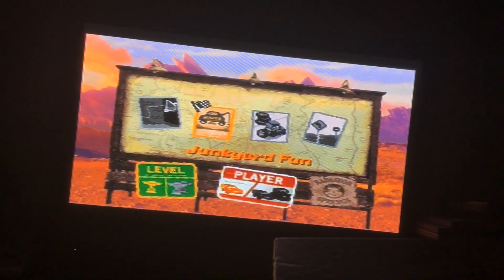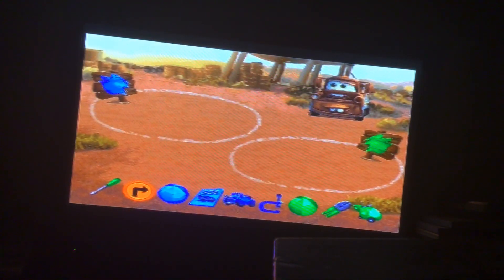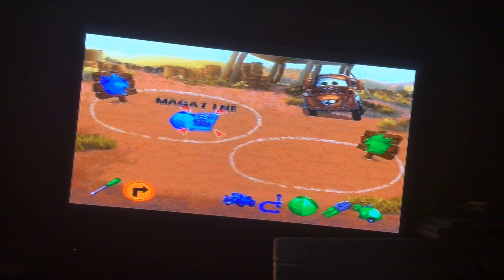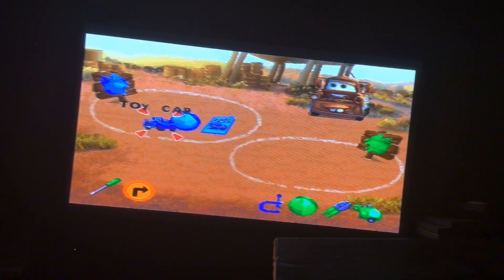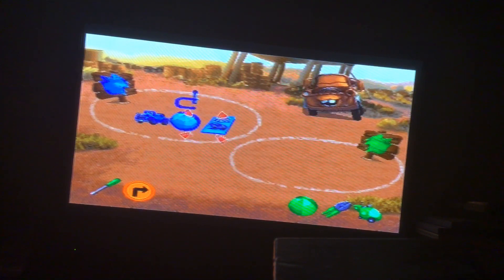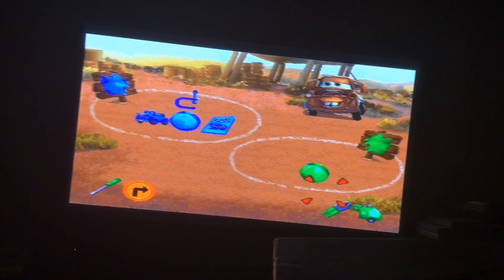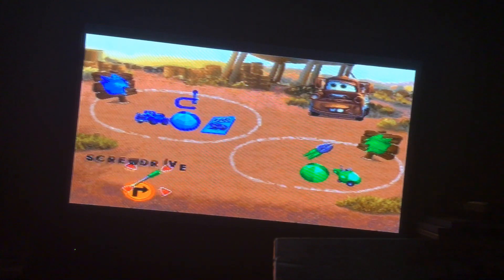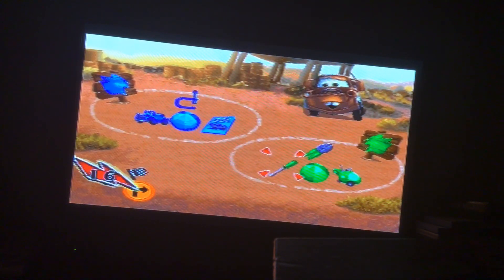Junkyard Fun! Help Mater sort out the junkyard. Put the green things in the right circle and blue things in the left circle. Items sorted include a ball, magazine, toy car, clamp, ball (blue), flyers, and a toy helicopter. Road screwdriver also gets sorted. Now that's some good sorting right there!